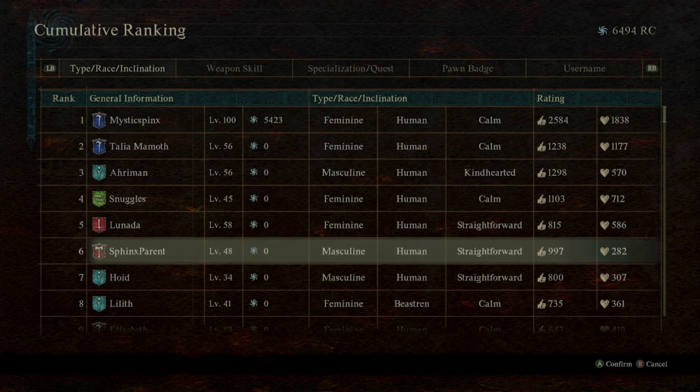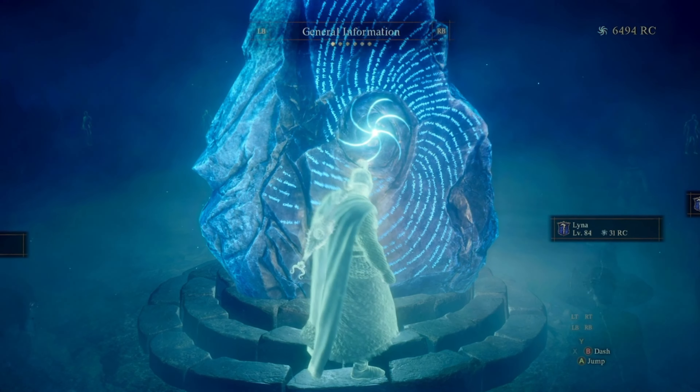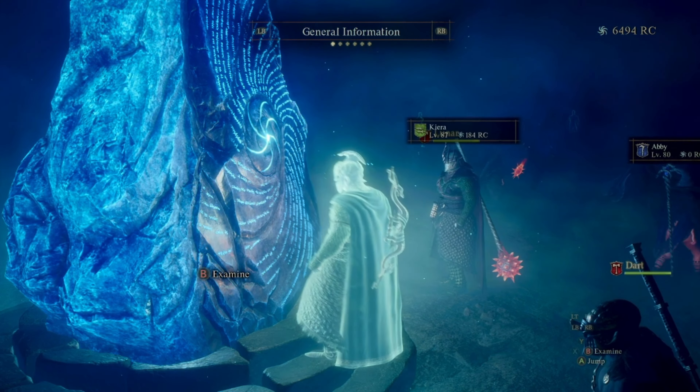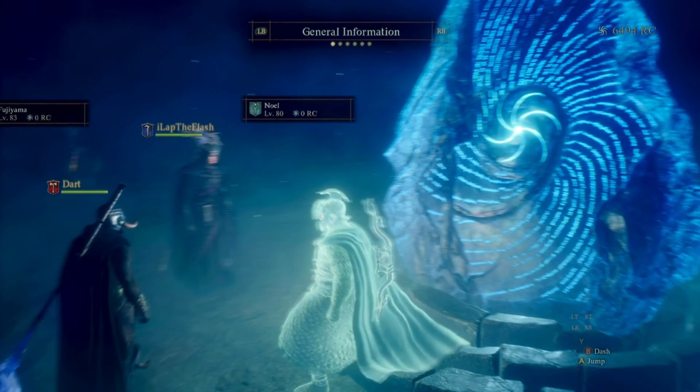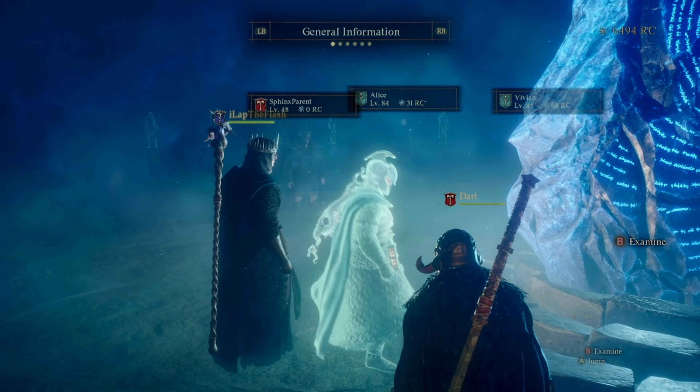Our last riddle in this location is the riddle of wisdom. This requires us to find the sphinx's parent. All you have to do is go to the rift in the main town and search through all the different options until you find one called sphinx's parent. Just make sure it's by Capcom so you know it's a true one.